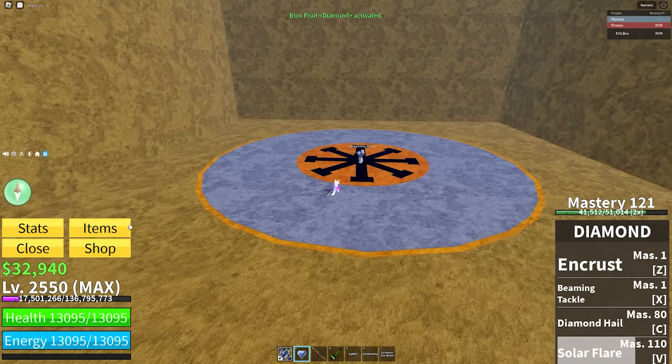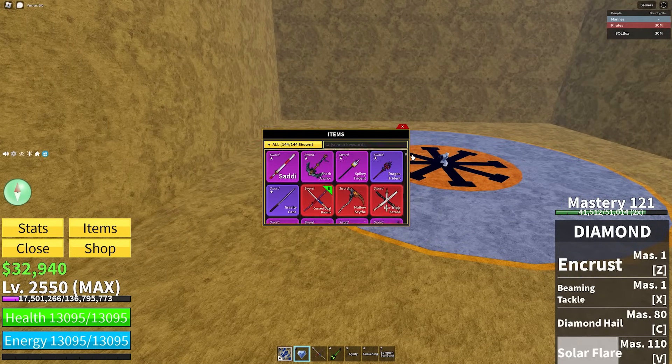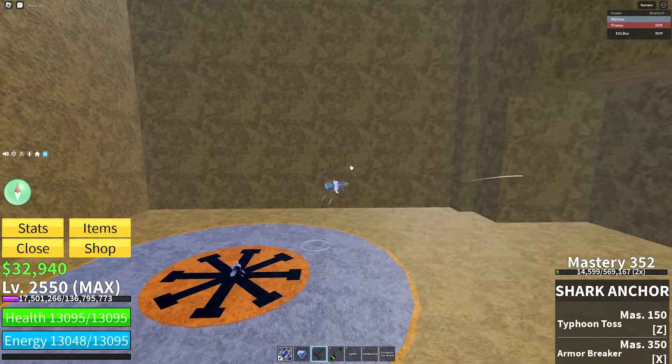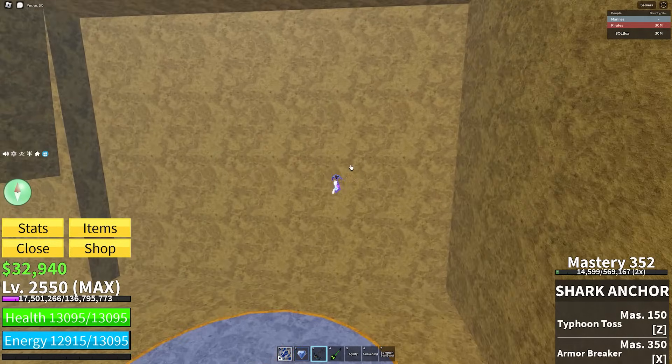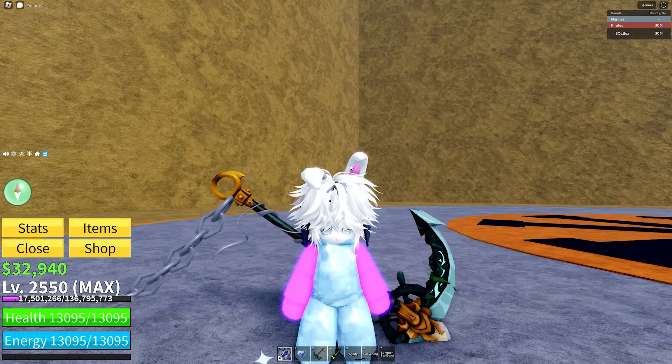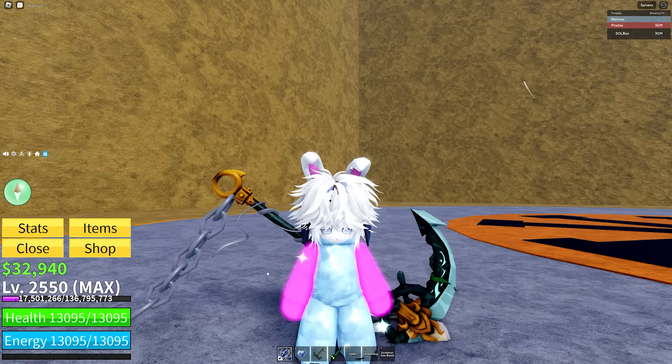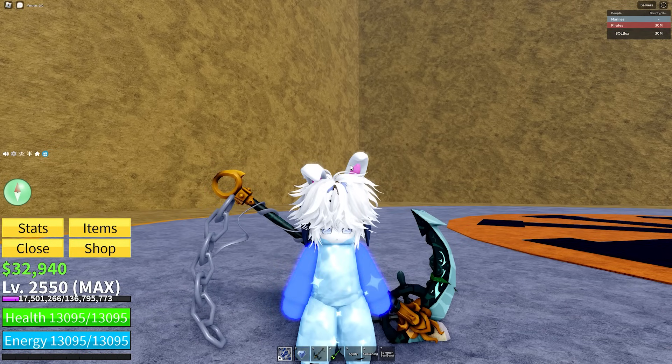Next we have Diamond. Diamond sword mains use it a lot. I'd say Shark Anchor is probably the best sword for Diamond right now — Shark Anchor is spammable, and when you have spam plus damage reduction you basically get a mini Walmart off-brand dollar store version of the Buddha fruit.